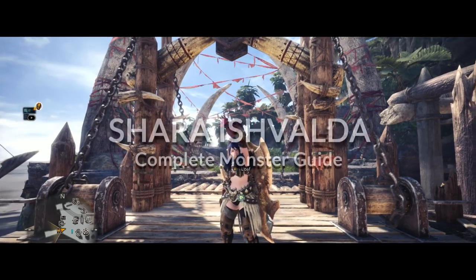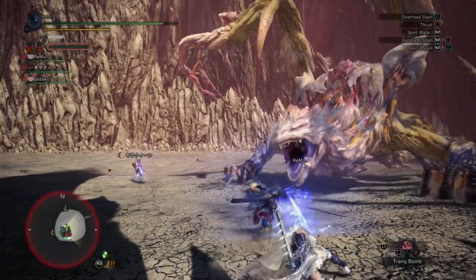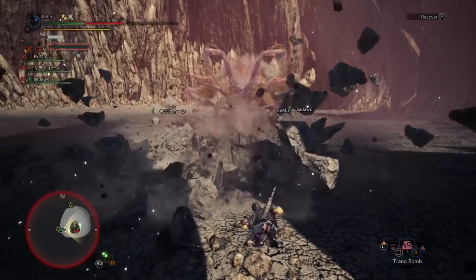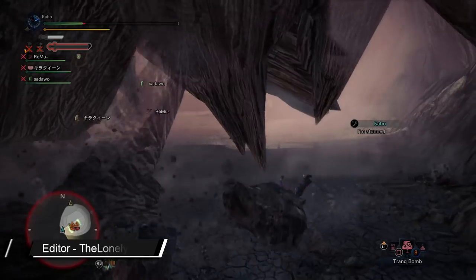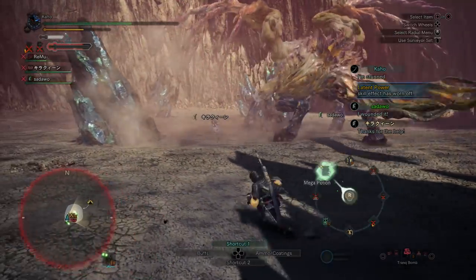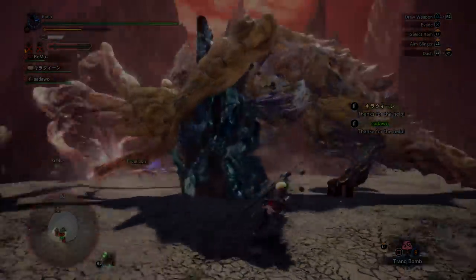Hello everyone, and welcome to my complete monster guide for fighting Shara Ishvalda, also known as the Everworm. Shara Ishvalda is definitely one of the more difficult fights in Monster Hunter World Iceborne. It's a longer fight because it has three distinct stages: first when he's covered in rocks, then when the rocks come off he's naked, and finally when he pops his creepy eyes open and starts using much more powerful attacks. My goal is to give you tips for all three stages, as well as to talk about his most dangerous moves. If you learned something new from this guide, don't forget to leave a like or consider sharing it.